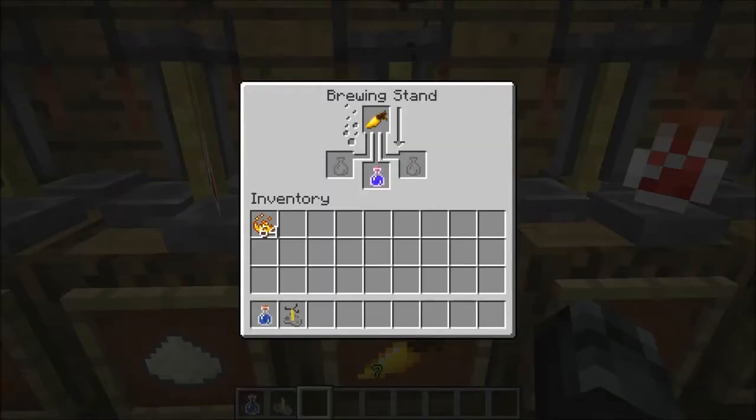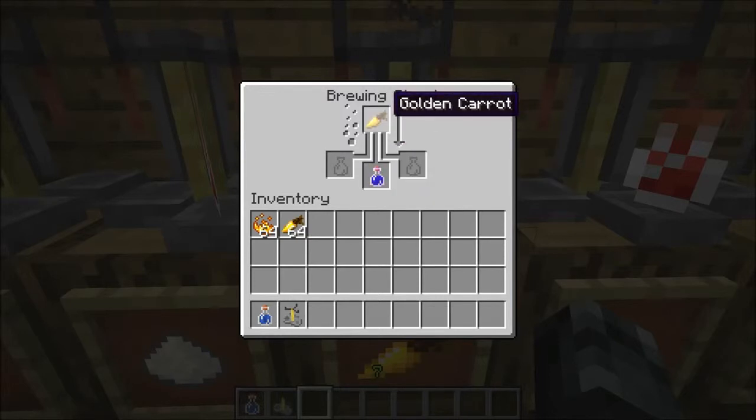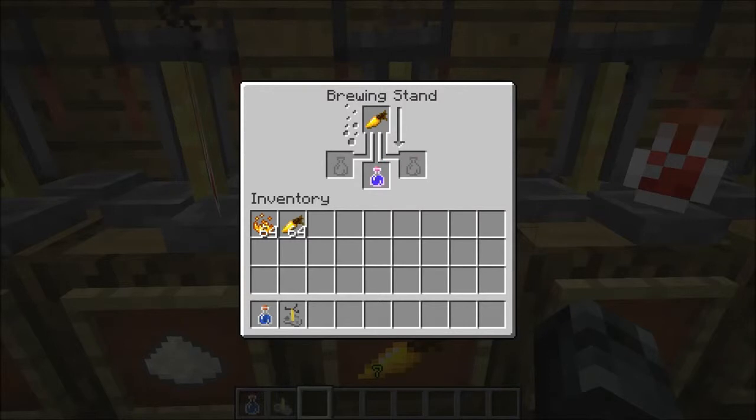Now, this is new to 1.4 — this is a potion of night vision and a golden carrot. Golden carrot is new to 1.4 also. So you get a golden carrot and a plain water bottle, and it turns into a potion of night vision, which lets you see in the dark. It's very cool — like at night, drink this and you'll see everything.